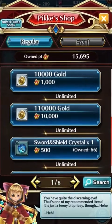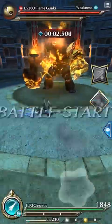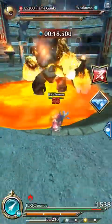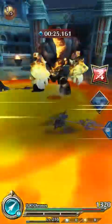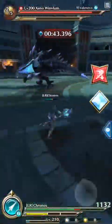The second way is to farm PK points and buy 110,000 gold for 10,000 PK points. You can farm points fast in the arena during the SS rank challenges. Depending on your gear and your skills, you can complete one run quite quickly, making this an efficient way to farm gold.